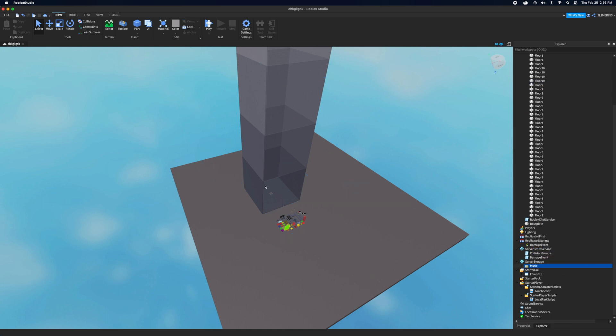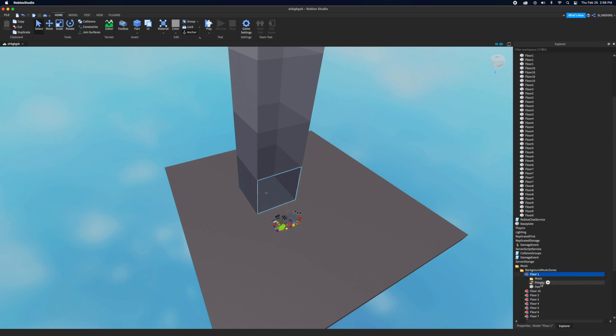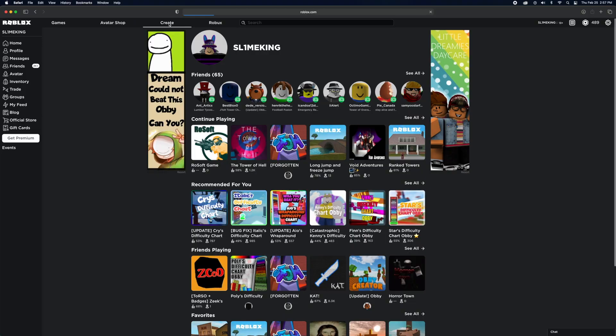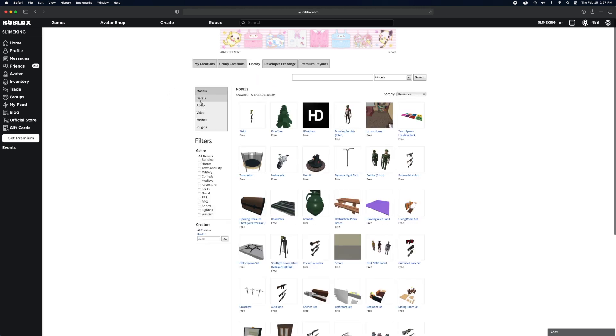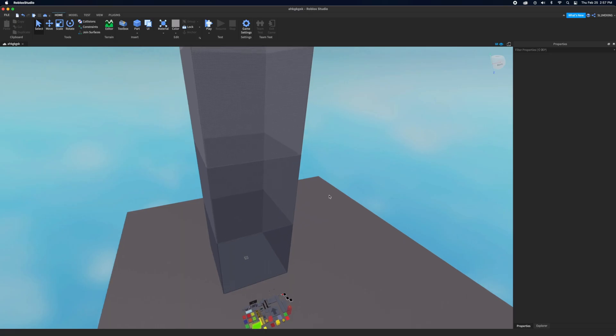You can still change the music from there. Go to Floor 1, then to Music, then Sound, then Properties — make sure to have Explorer and Properties open. Go to Sound ID and you can choose a sound ID. It already has preset sounds, but you can also go to Create, then the Library, then Audio to find or upload your own music.